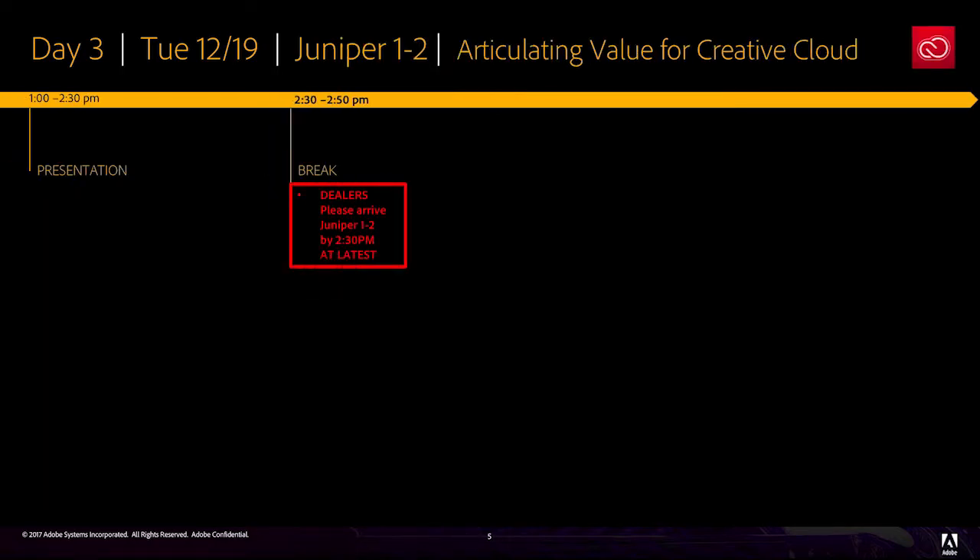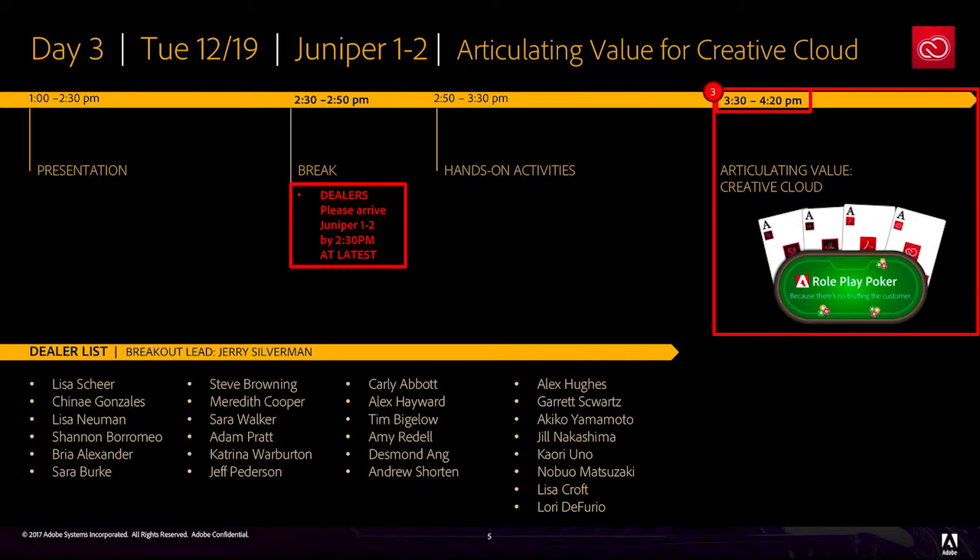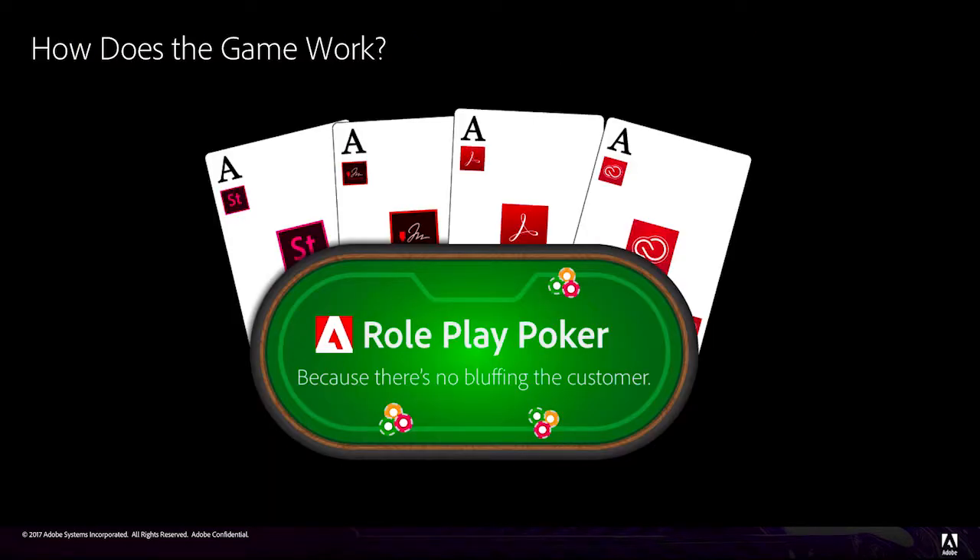Finally, for Day 3 Creative Cloud Breakout, dealers should plan to arrive at Juniper 1 and 2 by the midway break at 2:30pm to collect their materials and get ready. The game starts at 3:30pm after the hands-on activities. Here is the list of dealers for each table. Be in touch with your breakout lead, Jerry Silverman, if you're unable to assist.